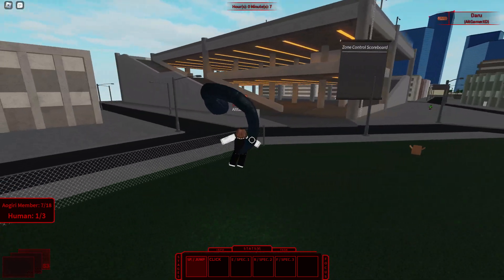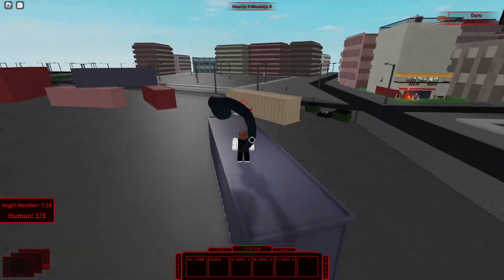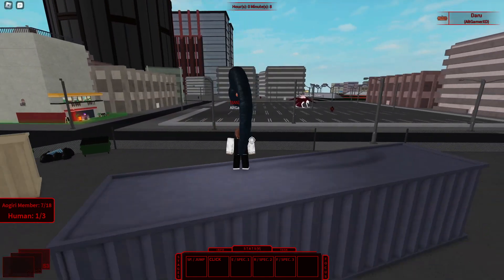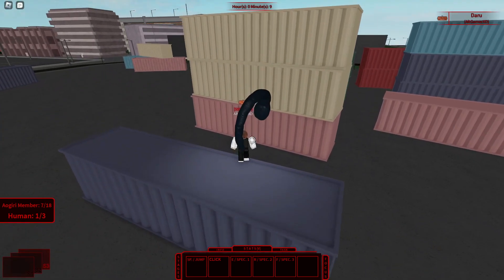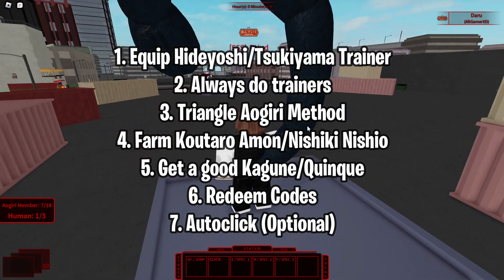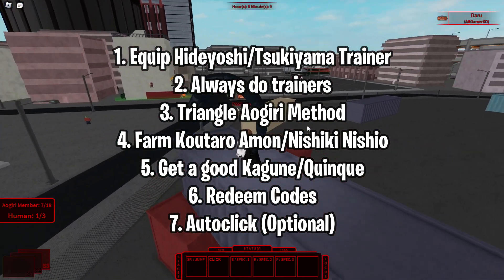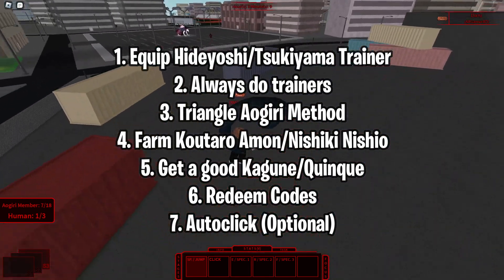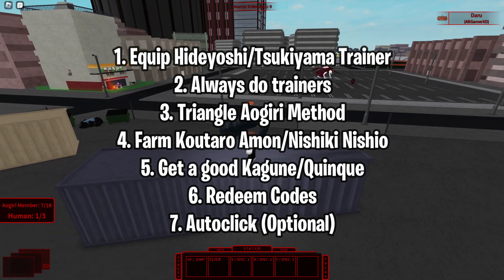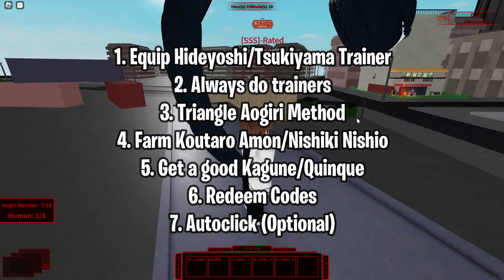That's everything for mid-game players. I'm still trying to find new methods to level up faster in RogueL, and I promise to make a video as soon as I do. To sum it all up: equip the Sukiyama or Hideyoshi Nagachika trainer, keep doing trainers, farm the Auguri triangle method, do the Nishiki Nishio boss and the Kotaro Amun boss. Auto-clicking is optional but good for multitasking. The triangle Auguri method is more efficient — do tasks while farming to gain more yen, use codes, and get a decent Kagune or Queen K.